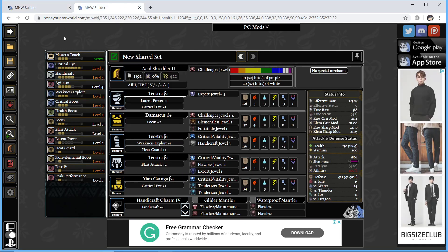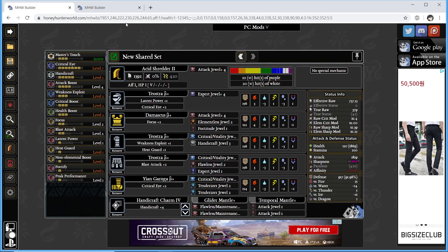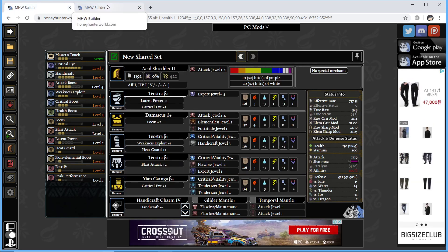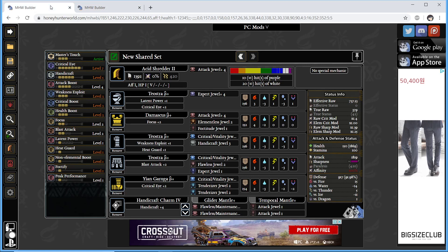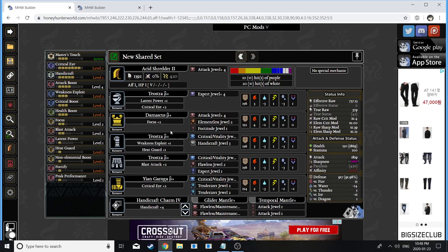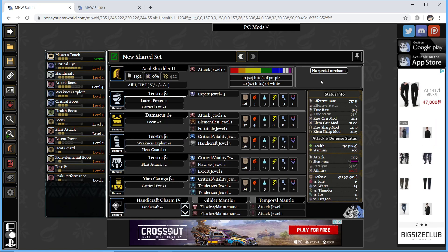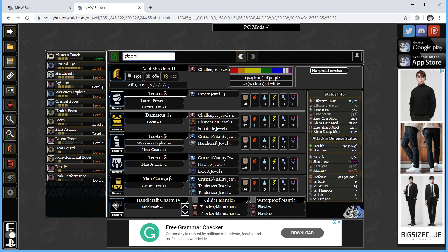Here we have both builds when Peak Performance and Agitator are both active. However, let's bring down Peak Performance and no Agitator. You can see the Attack Boost level 4 build has a higher EFR, which is my preferred variant of this build. Agitator has a very big difference of 20-something EFR. I've actually done some math right over here. I'm going to give you guys a minute or two on each build page so you can see what jewels I have running for each build.